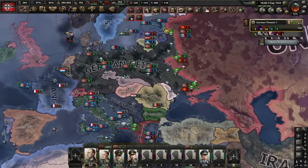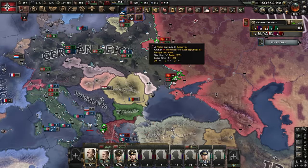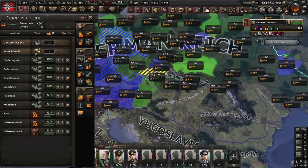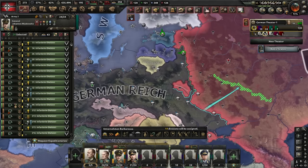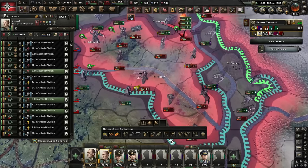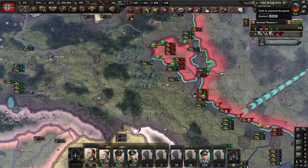We have one solution - we gotta get to the Caucasus by the end of next year or our army will be out of fuel completely. We kind of need to get that oil - I'm not trying to resort to horses. Time for a general offensive with our infantry. Encirclement complete - at this point it's just free. We're just taking our broom and sweeping up the enemies.